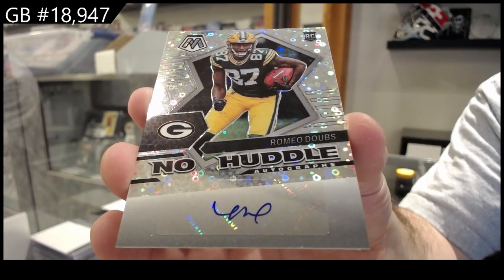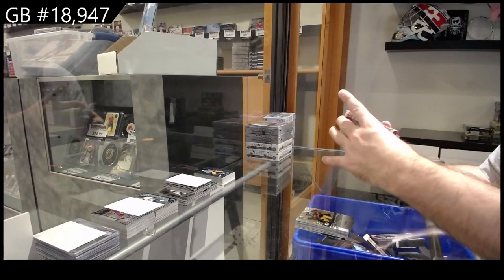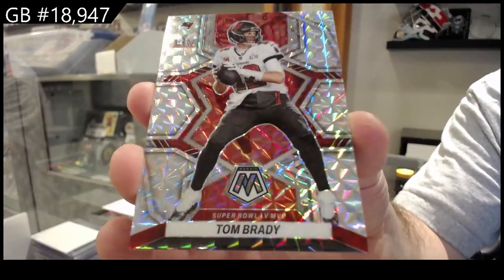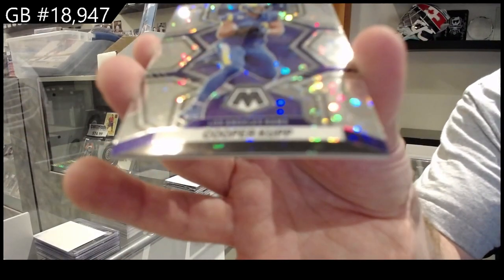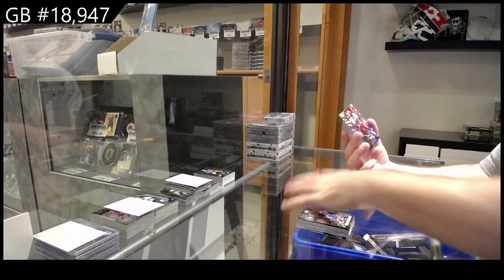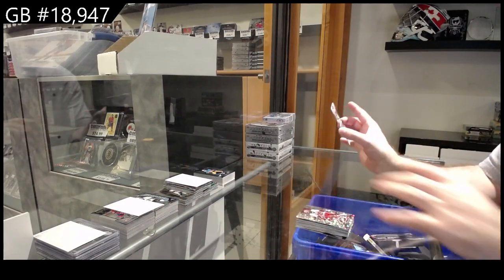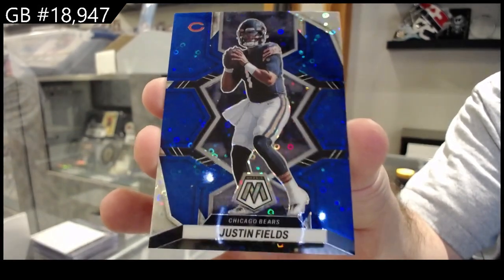No Huddle autograph — Romeo Doubs for the Packers. We've got a Tom Brady for the Buccaneers silver — that's a cool one. H2 of Kupp for the Rams. We've got a White for the Buccaneers rookie H2, and we've got a blue number to 75 for the Bears of Fields. There she goes.